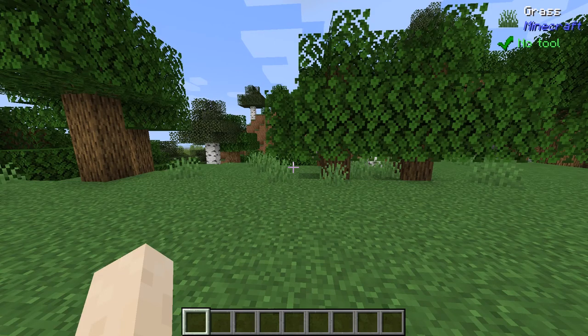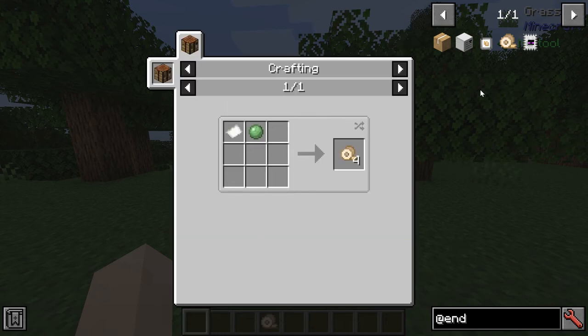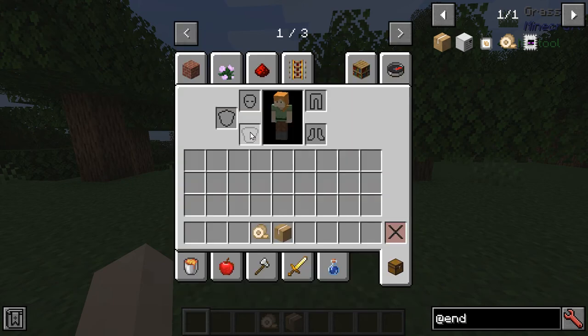Hello and welcome to the Endermen Mod Spotlight. This mod essentially lets Endermen deliver packages wherever you want in the world. To get started you need packing tape, which is made with paper and a slime ball, and you can make a package using a chest and packing tape.